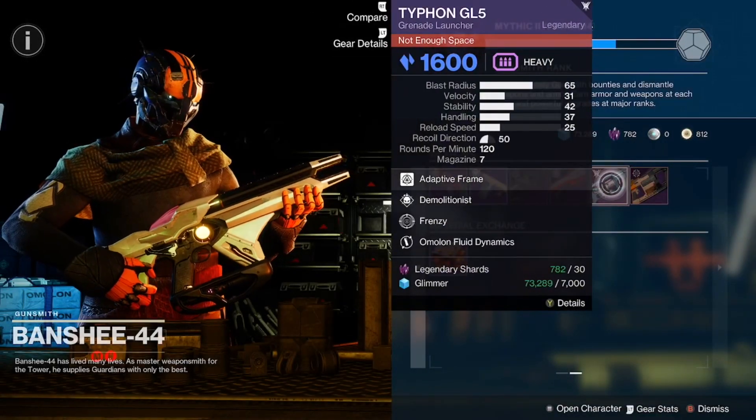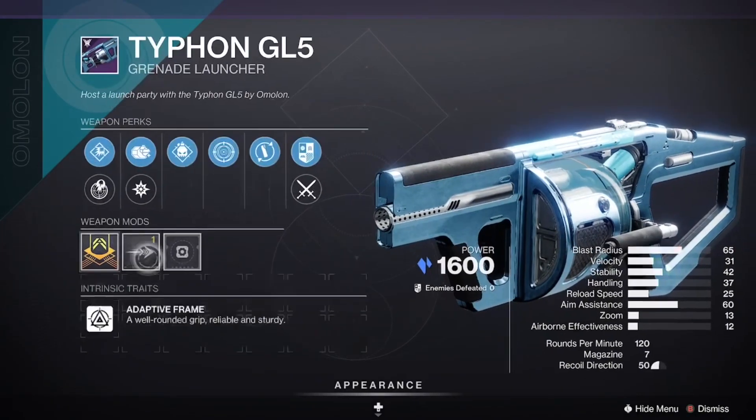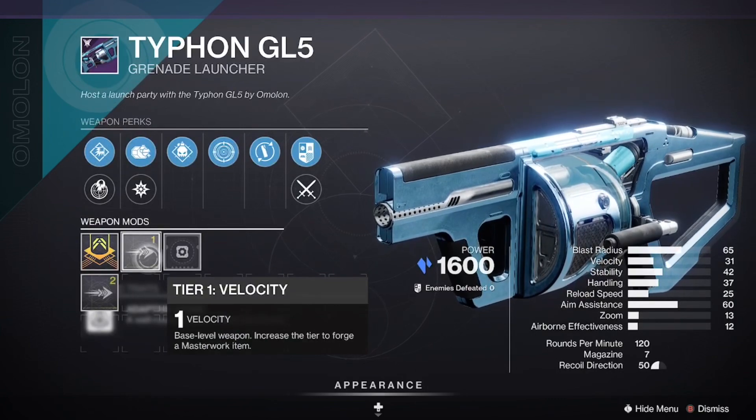And we have the Typhoon GL5 with Frenzy and Demolitionist — good roll here. That volatile locked up the velocity masterwork.